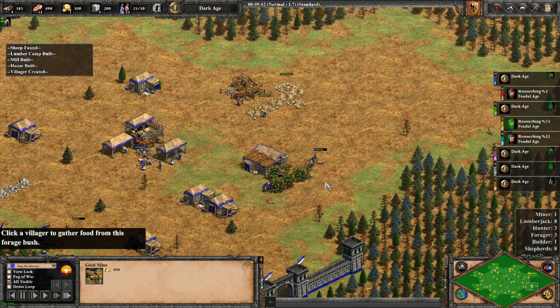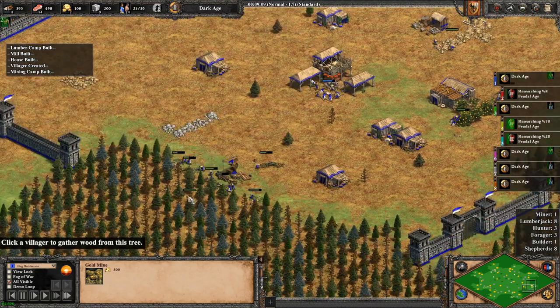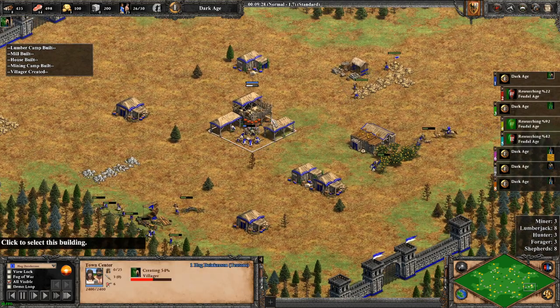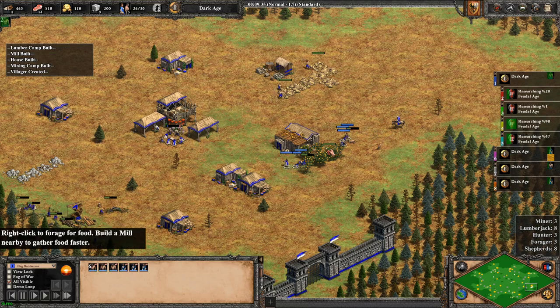Here you can see the layout of my economy. I will for the most part have 8 villagers on wood, 8 villagers around the town center, and 6 around the berries.